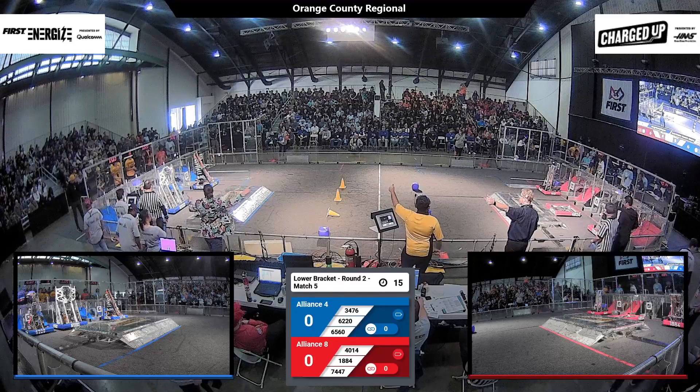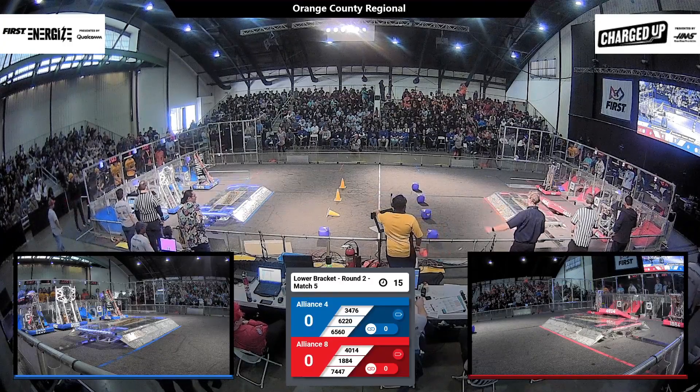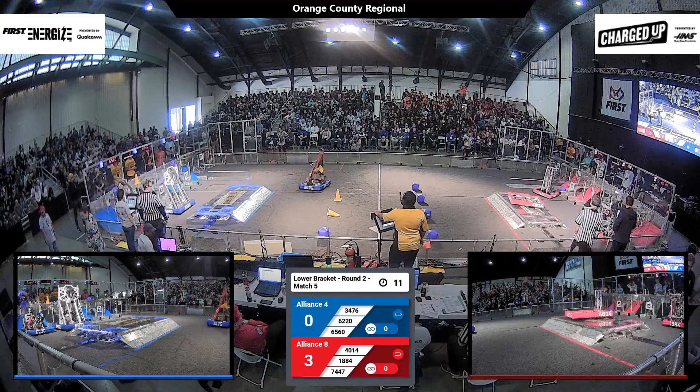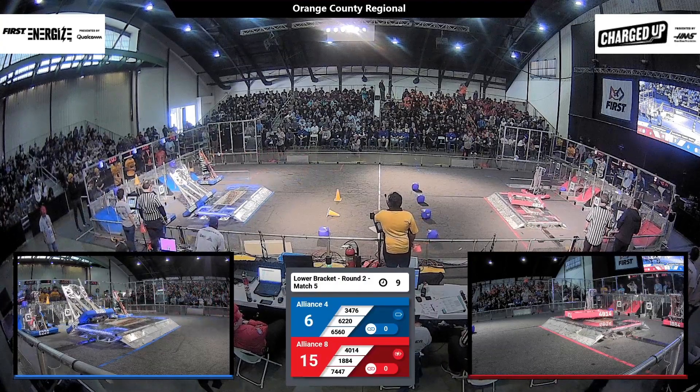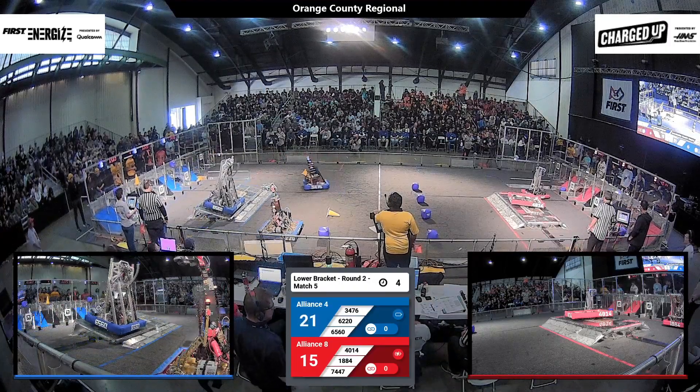Drivers behind the lines in 3, 2, 1, go! We're underway for the first match of our lower bracket. The Blue Alliance scoring three game pieces up high. Code Orange looking to make that four — they drop it, but it ends up on the hybrid node.